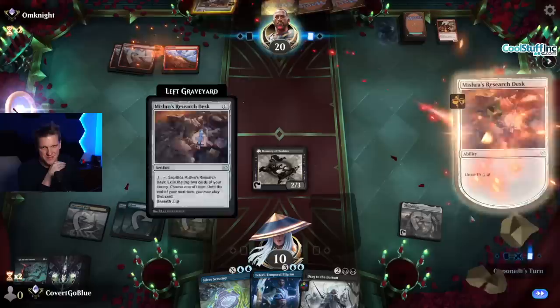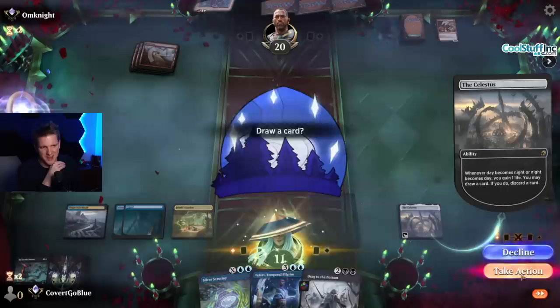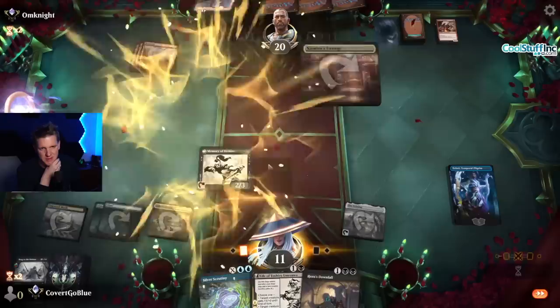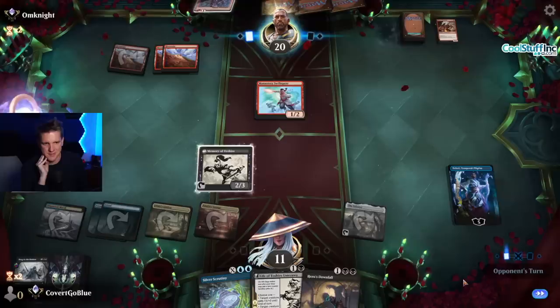For your next trick, why don't you do something relevant? I'm just digging around with a research desk, finding Sticky Fingers and Lightning Strike. Lightning Strike — novel choice, don't see that all the time. I guess I'll keep more life. Downfall's nice. Looks like a Faerie — let's draw because of the Lightning Strike. I'll hold it back in case there's a haste creature; the two damage isn't going to matter too much. Make them strike their way through it instead of being able to attack down Teferi easily.